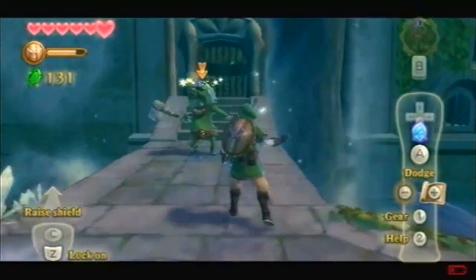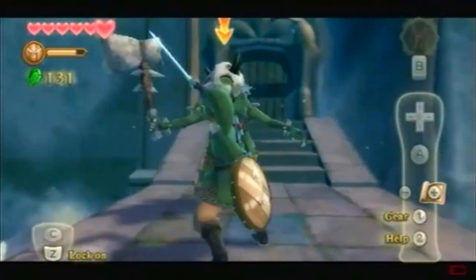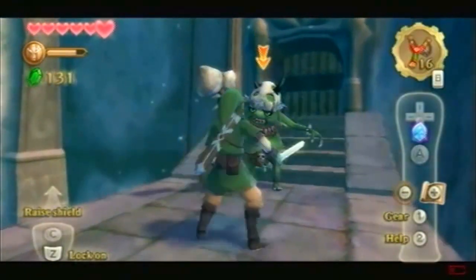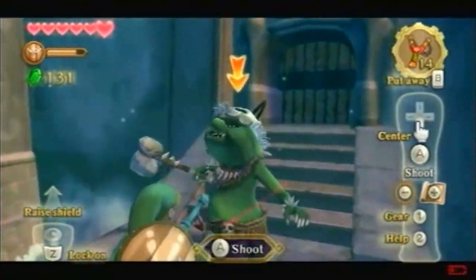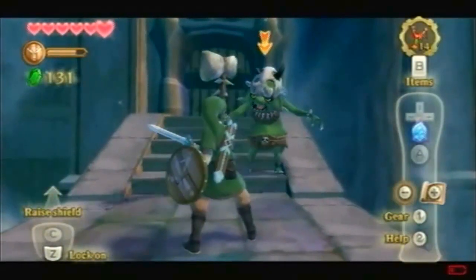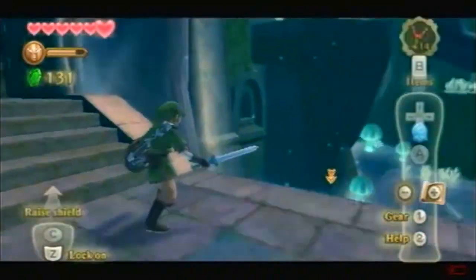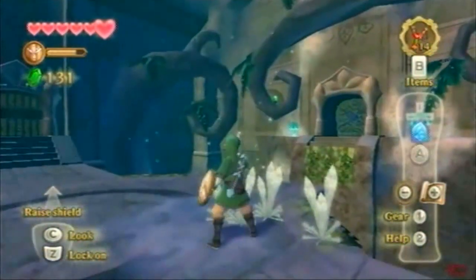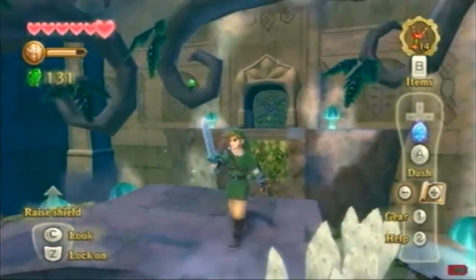I'll stun him and then attack. Nice. Knock him on the ground. That's a locked door. So right here I think... actually no, we can't go in there.